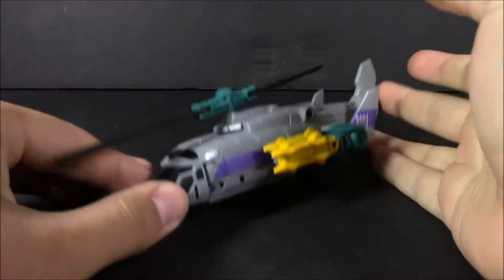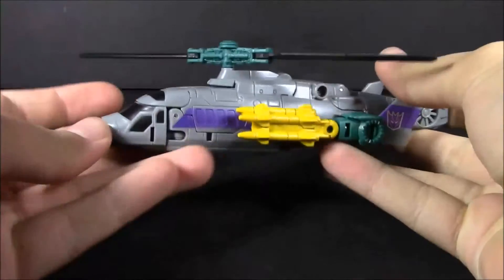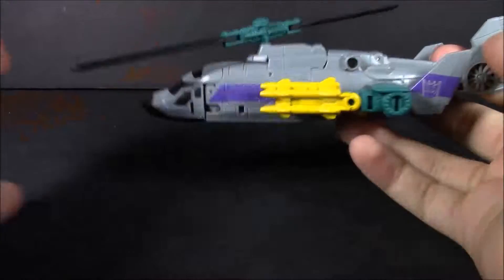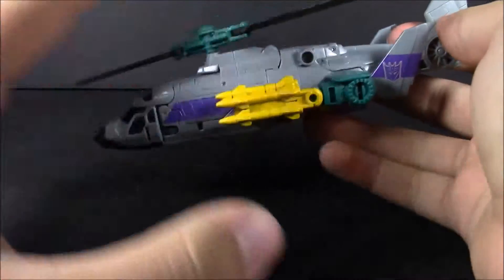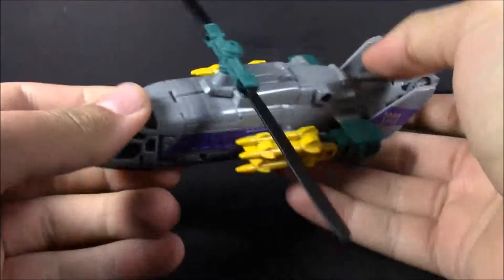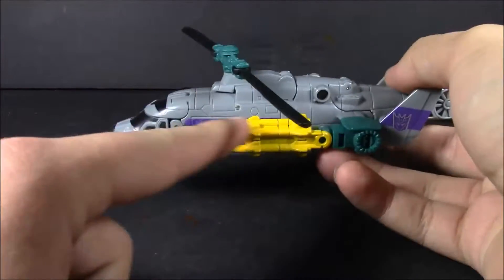Here we have Vortex out of the package and in helicopter mode. It's just a repaint of Alpha Bravo, but I do like some of the colors on here. The yellow is another story, but it's kind of starting to grow on me. You've got the purple stripe here.